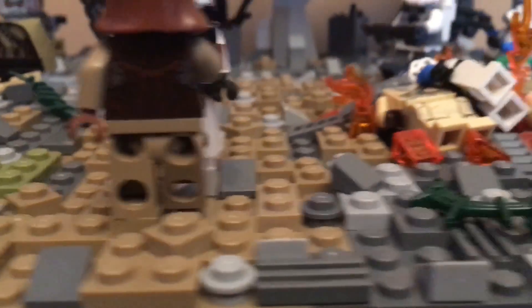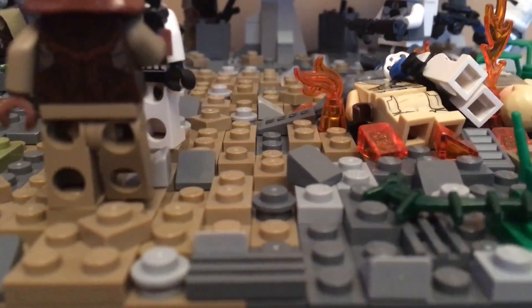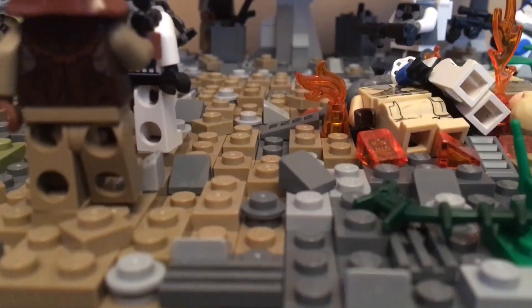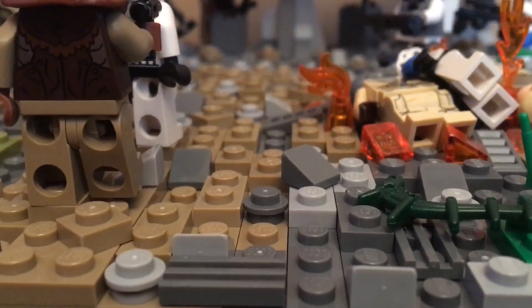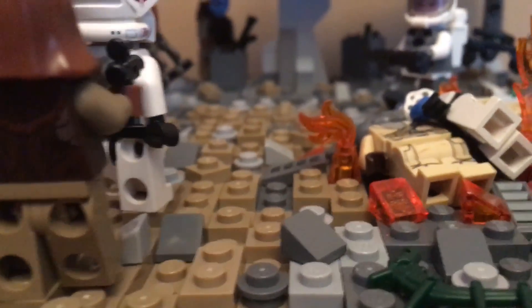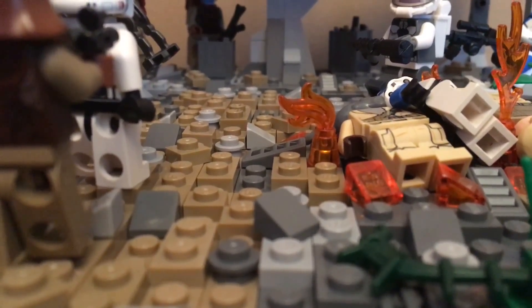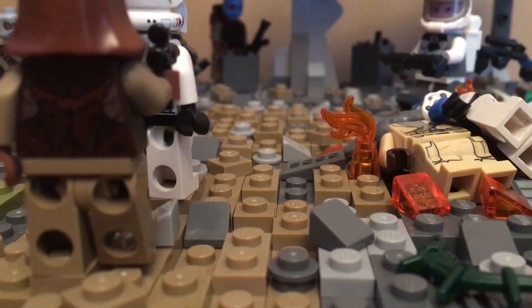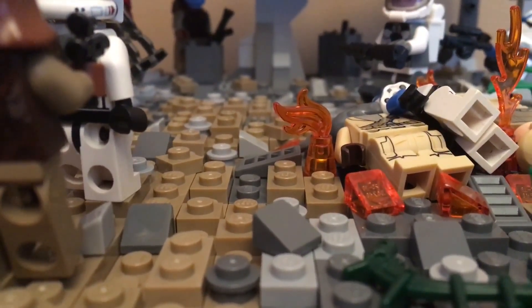Now we'll get to this pathway, which is actually the same type of pathway as the last episode, with dark tan and some cheese slopes, studs, and a lot of dark tan detailing with some turned one-by-ones and some grill pieces here and there. This is where the terrorist leader and Spade are walking down to get into the headquarters.